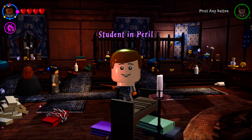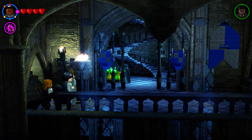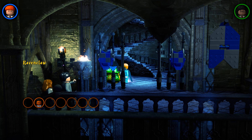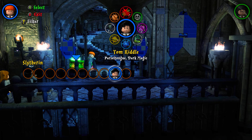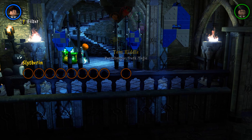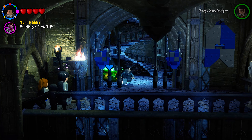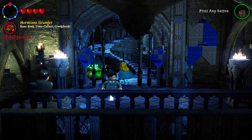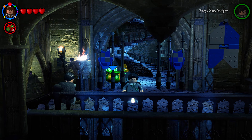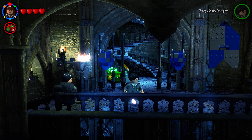Back at the polyjuice potion in the house hallway, select a Slytherin character that also has dark magic — Tom Riddle is recommended because he has Parseltongue, dark magic, and is a Slytherin. Also bring a very strong character like Hagrid or Viktor Krum into the Slytherin dorm entrance.